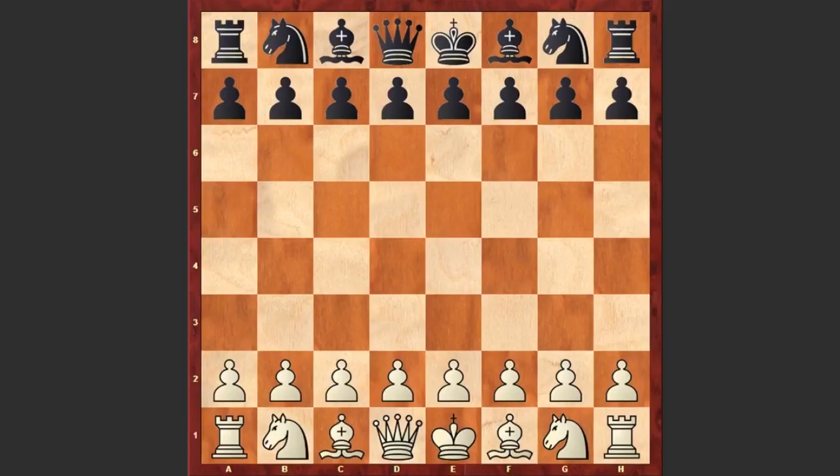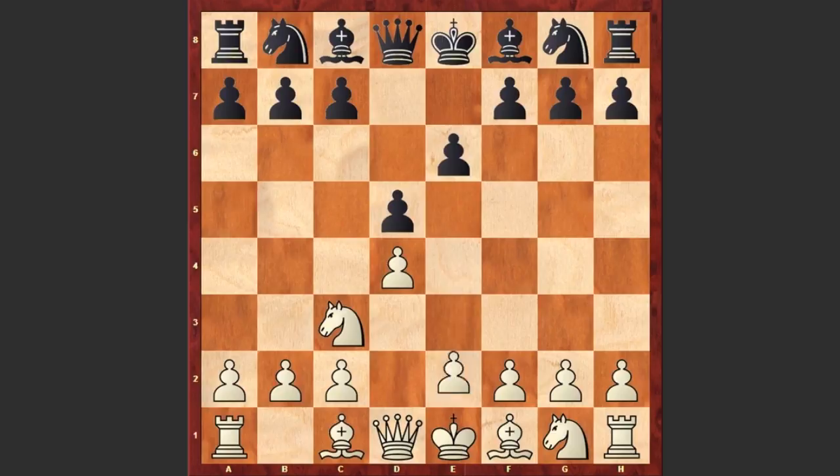White started with d4, d5 by black, Nc3, e6 and after e4 we see French defense. Dxe4, Nxe4 — this is the Rubinstein variation.